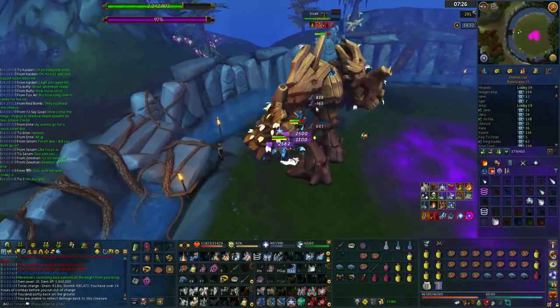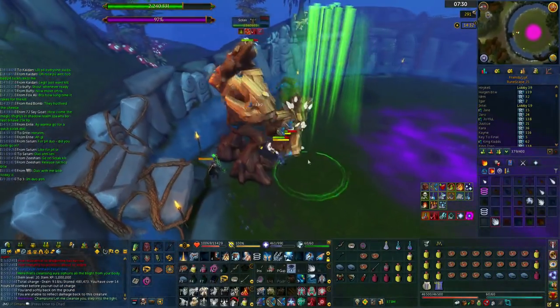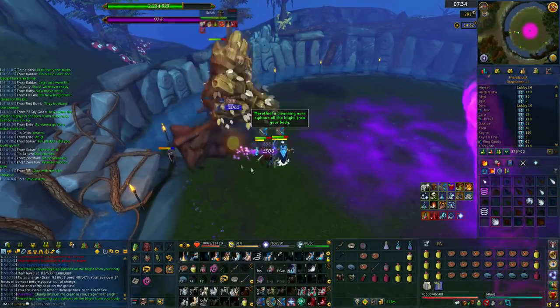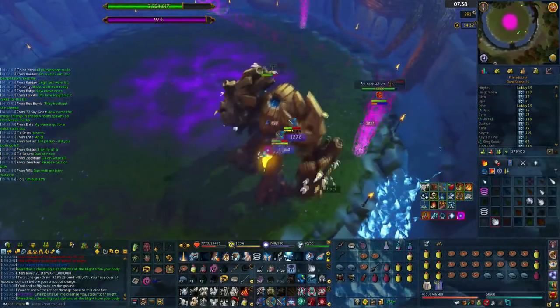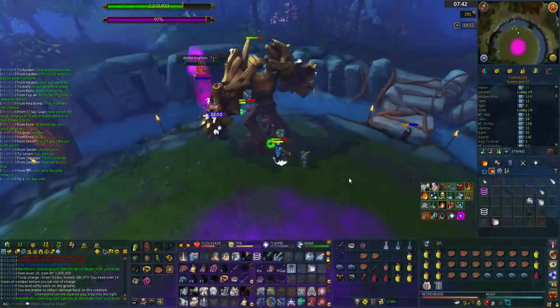It's pretty standard — you'll work out a fairly basic rotation, but we just tend to thrash on the Anima Eruption. Then I reflect just before, once we're waiting to get pushed up, and you'll see that you get put onto like a level above the fight.